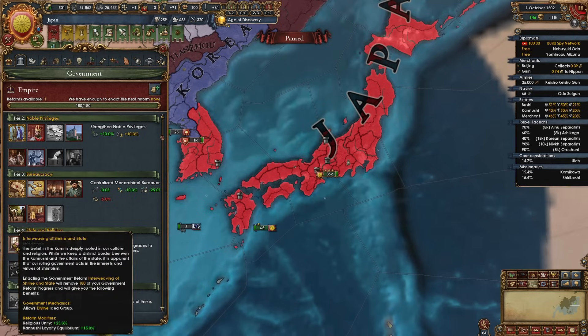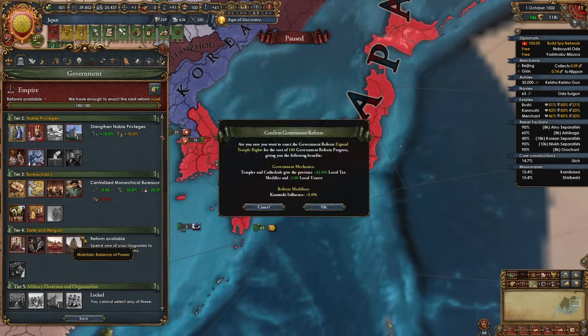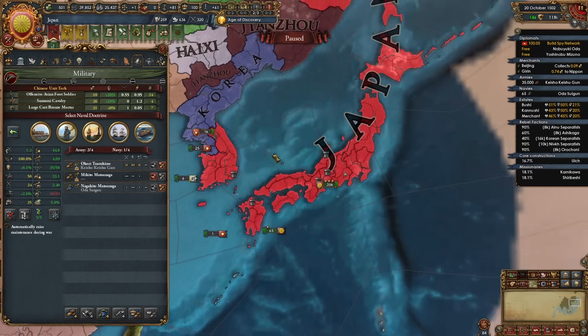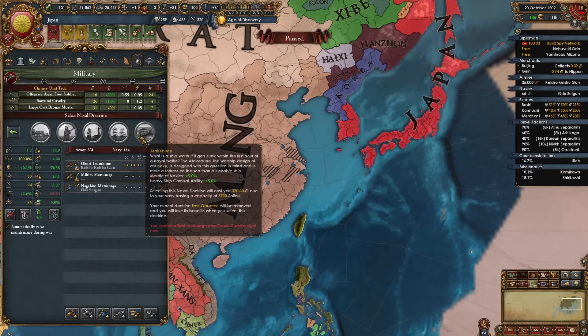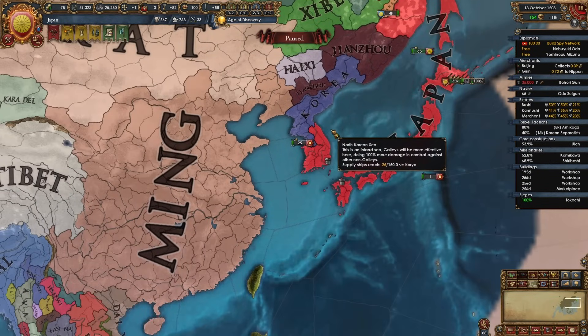Another interesting tier 4 reform is interweaving of shrine and state, which allows divine idea groups even if you're a monarchy or republic, and gives religious unity and kanushi loyalty. But I don't think divine is that good, so I'll go with expand temple rights. When it's time to choose your naval doctrine you'll notice a unique one for plus 5% morale of navies and plus 5% heavy ship combat ability. Since we'll be using mainly galleys to fight these nearby nations, I still recommend free horsemen — though the other one might work for a colonization playthrough.